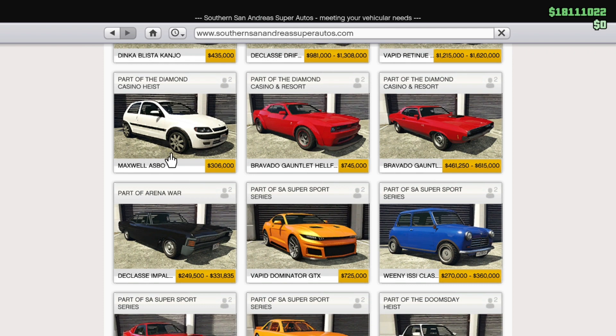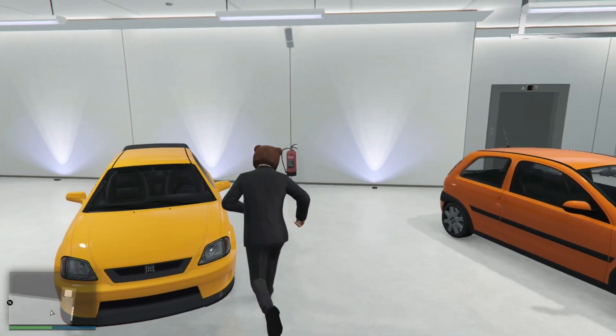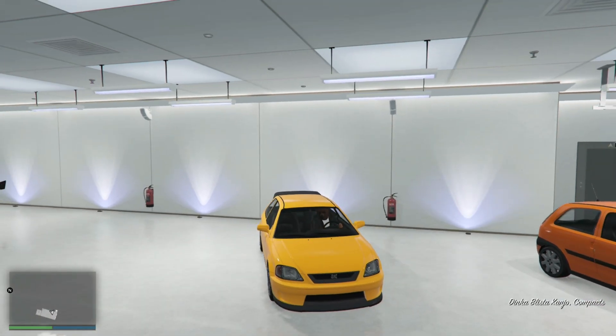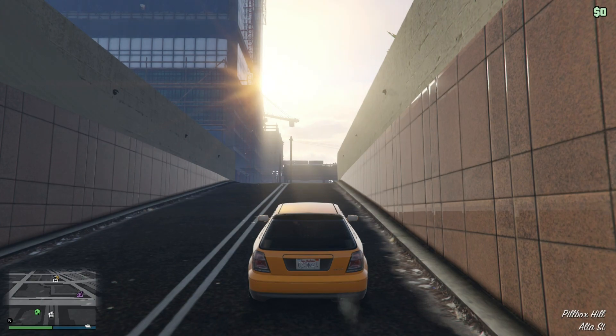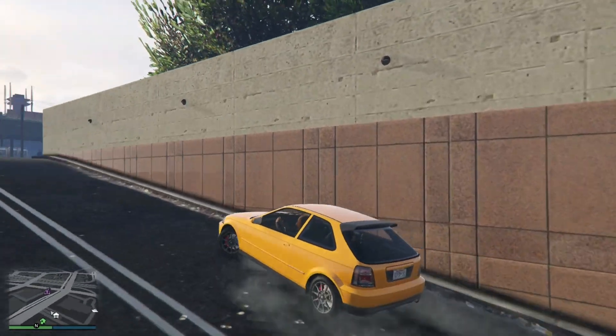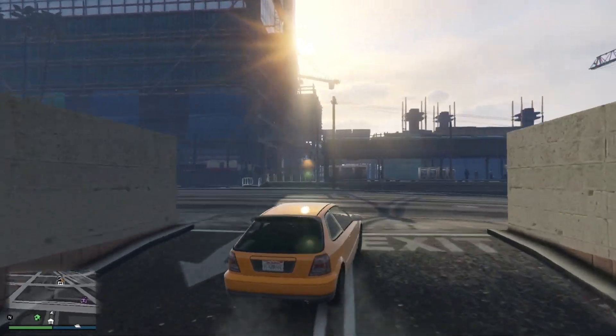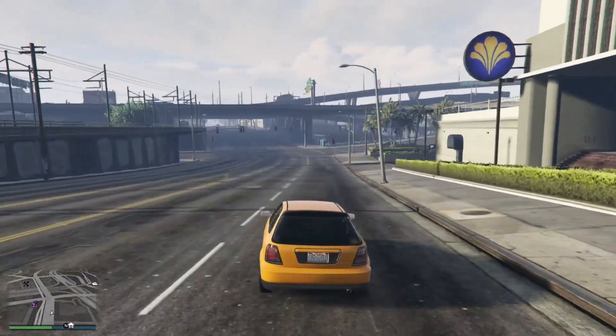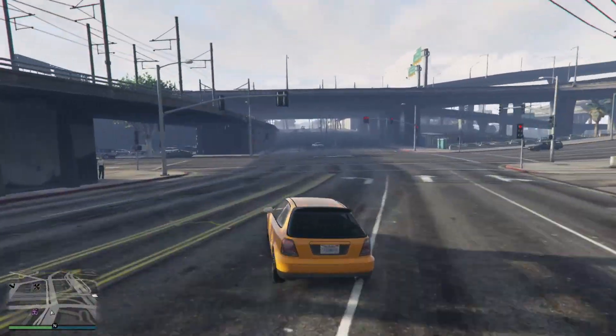I will start with the Dinka Blista Kanjo. The Dinka Blista Kanjo is a compact car that has taken the streets of Los Santos by storm in GTA 5 Online. In this report we will delve into its design, performance, popularity among players, and ultimately whether it's a wise choice for gamers in the virtual world of GTA 5 Online.